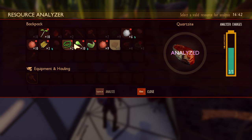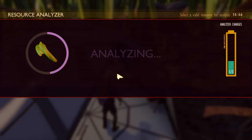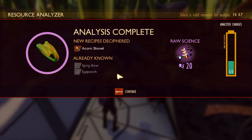Dew collector - good. That's really nice to get once you get a base set up. Quartz. Acorn shovel - I think that's what we need when those things are under the ground.